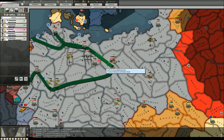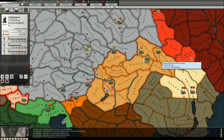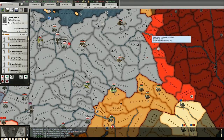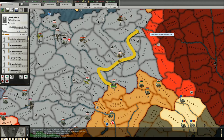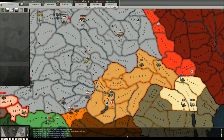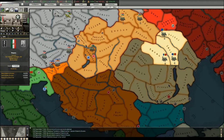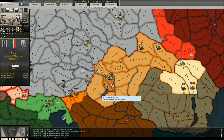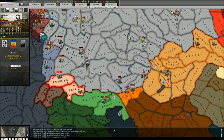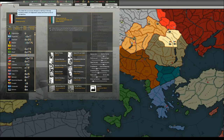Soon I will have a few more garrison divisions which I can deploy to the captured Polish areas — that will be really important. The Hungarians should take care of border protection for now. I'll keep just one army in Budapest to protect the capital of Hungary from any possible attacks. I believe the Bulgarian and Romanian forces might be able to join the Axis soon, which is very nice.